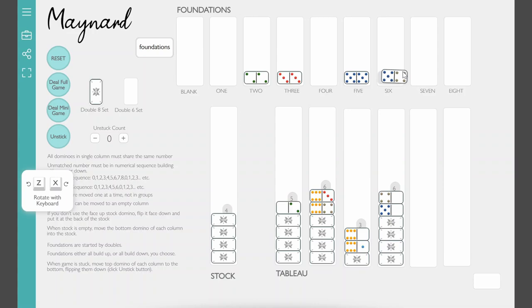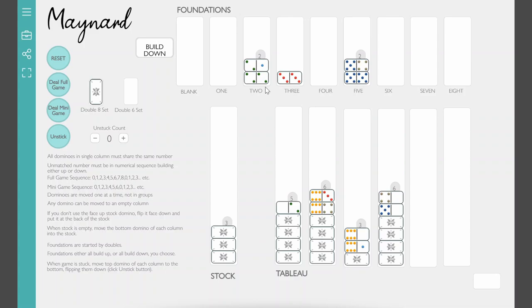Here we can talk about the foundation. You build on it just like building from the tableau — you have to match and then go in sequential order. However, on foundations you can build either up or down, but once you choose a direction, you have to stick with it for all the rest of the foundations. So if I play five-five then five-four, I'm building down, and I have this reminder here. That means all foundations must also build down: next would need three-two, then three-one, then three-blank.